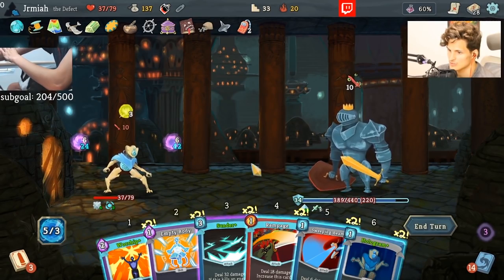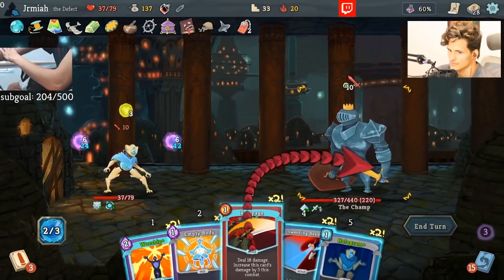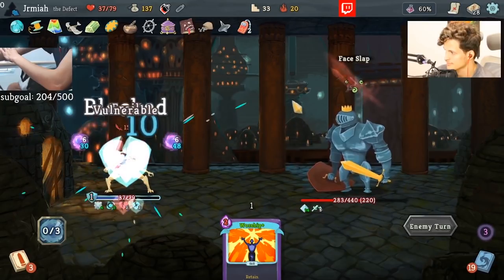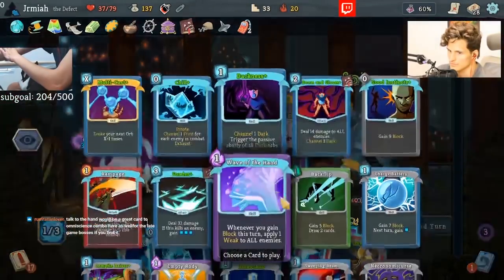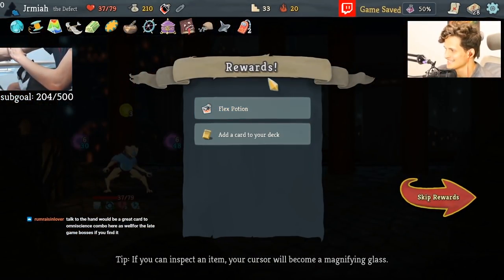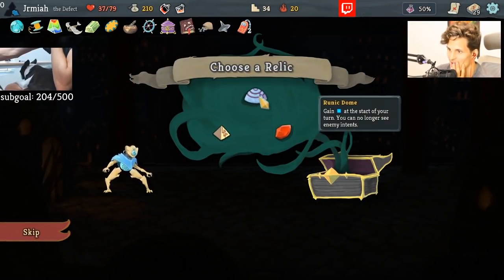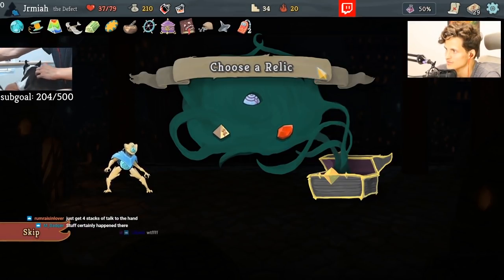It's pretty good. What we could do is butter him up for Multicast. How does Omniscience work on Multicast? We're going to find out right now. The targets are not even necessary. Oh my god, another Omniscience! Oh my god, say it ain't so — this is about to get stupid. I think we can take Runic Dome because I don't think we're going to care at all about intentions in this run, as long as we're aware that we need to block for around 60 on average the first two turns of the Heart.